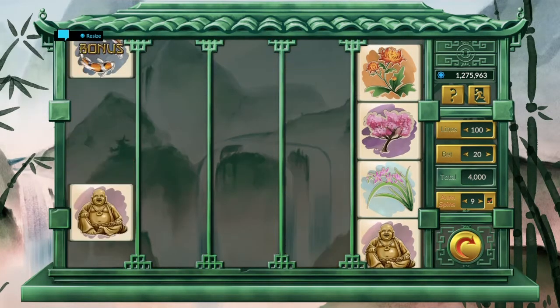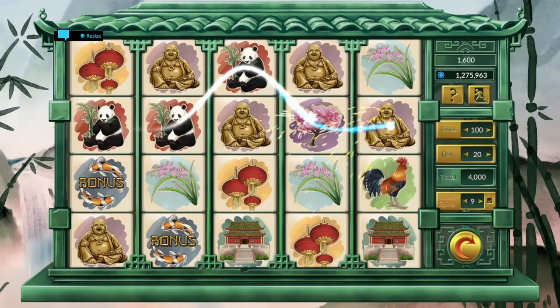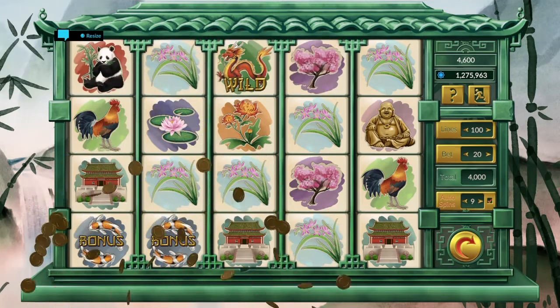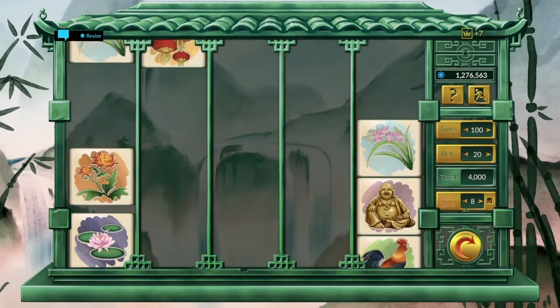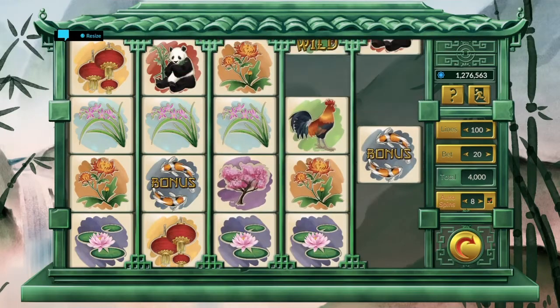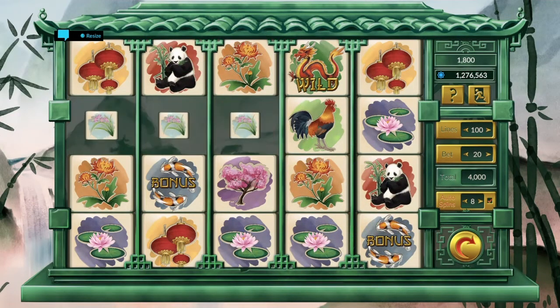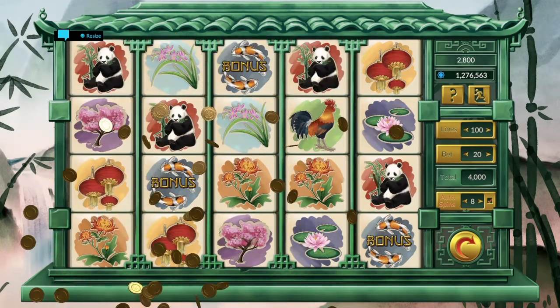I may not be qualified to suggest the best way to go about these trophies, but obviously you want to play max lines to optimize your winnings each time. And if you're going for the 100,000 chips trophy, then you should want to max out your bet as well, which is going to set you at spending 4,000 chips per spin. No matter where you set your bet and lines, though, this game will eat up some chips like crazy.